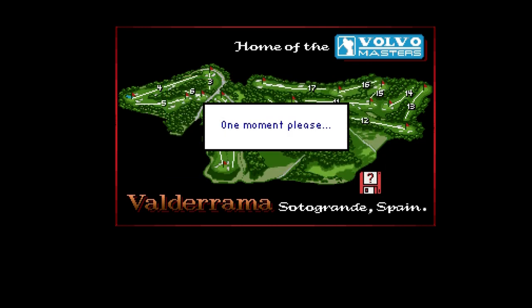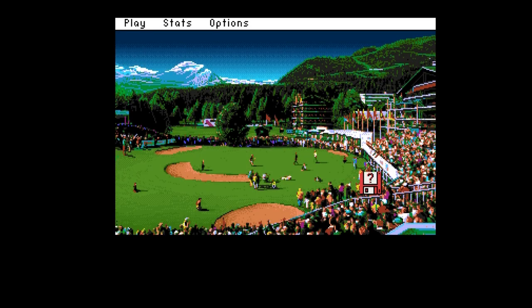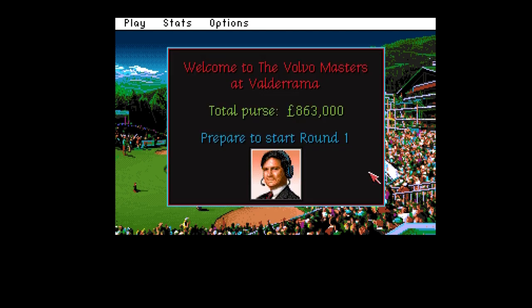On most golfing games, putting seems to let me down. I understand there's a similar control system on this to PGA Tour Golf - it's a free click method. Hit the mouse button at the top of the swing, and then hit it when you want to hit the ball. It's all about timing. If you don't get the timing right, it'll be a hook or a slice.